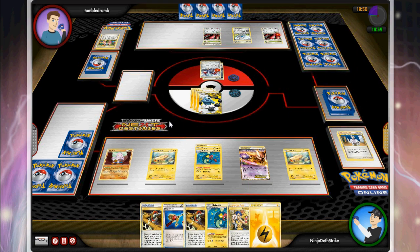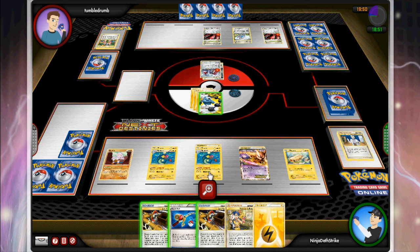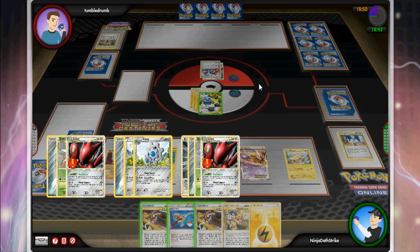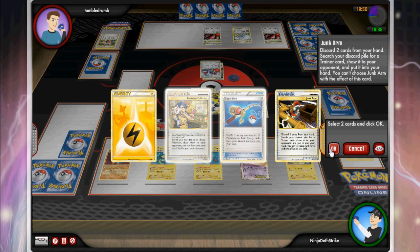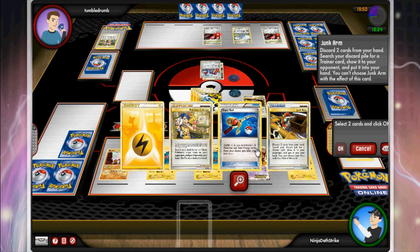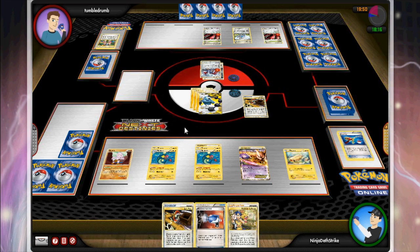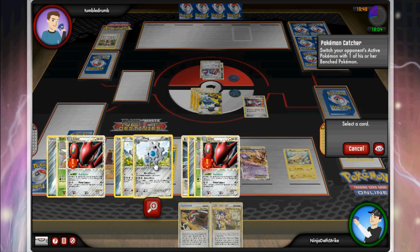I chose to Dynamotor onto my Eelektrik to help with the Catcher situation — if it gets taken down or I get Catchered again I want to be able to get out. I get another Eelektrik, but unfortunately I don't have any energy in my discard pile. I really need to start attacking with Thunderous to get more energy in there; it's all stuck on my field right now. One Scizor looks ready to go, I guess that's why he attached to the other with Steel Coat. I Junk Arm — but then I realize I have that Lightning energy and I want to discard it with Junk Arm, so I undo, get rid of the Super Rod instead, and put the Electric energy into the discard so I can Dynamotor it this turn.